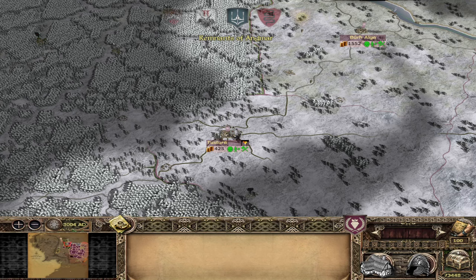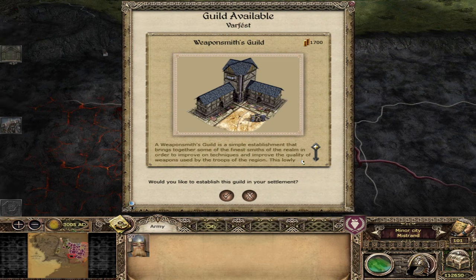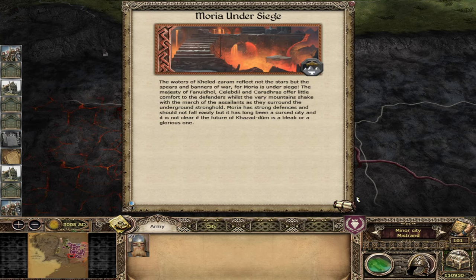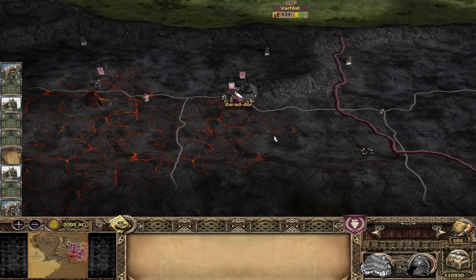I never thought you would have such a supreme tactical mind to do such a thing. Varfest, whatever, take that — it's fine. Gorgoroth is besieged. Have laid siege to Barador, the Dark Tower — now that Sauron's most important fortress is under siege, Middle-earth might begin to recover. Though the forces of Mordor have been pushed back to their capital, the war is not yet over. Barador is no mere tower — it is a citadel the likes of which has not been seen since Aangband of old. It is rumoured that no living creature can enter or leave against the will of Sauron. Mori is also under siege. They have Olokai but they've only got four units — we've got a lot more units, just a lot more damaged units.